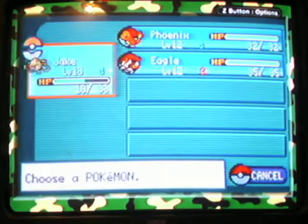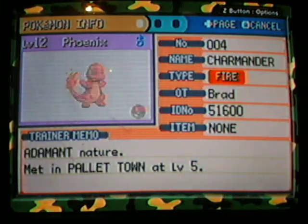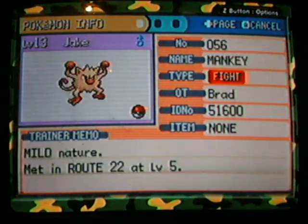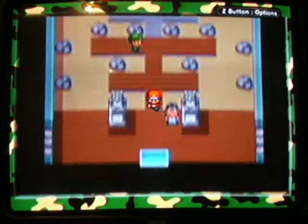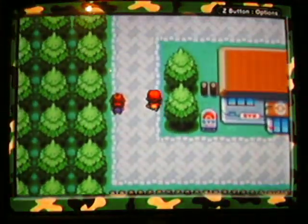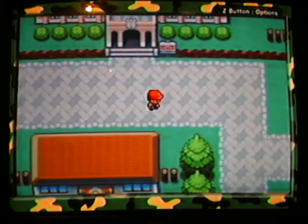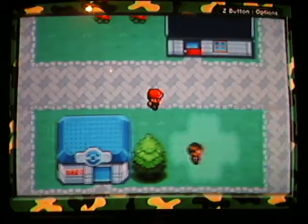Let's check out our Pokemon now. We have Jake at level 13, Phoenix at level 12, and Eagle at level 12 - not bad at all. I want them all at least level 16 or so by the time I go up against Cerulean Gym, probably level 20 by the time I even do that. But I'm going to need to catch some other Pokemon by then, like a Grass-type or Poison-type.